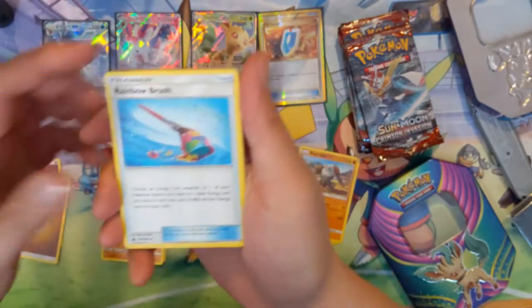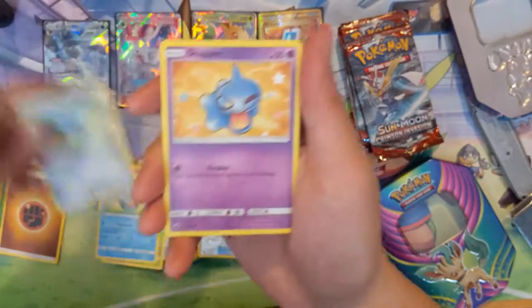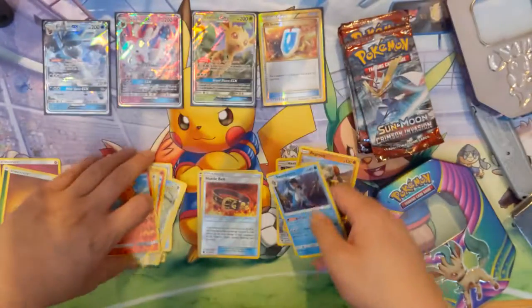Alright, Fighting Energy, Rainbow Brush, Tropius — same art as the other one, I think. Alright, Marshtomp, Beldum, Shuppet, Mudkip, Torchic, another Torchic, and Swampert.